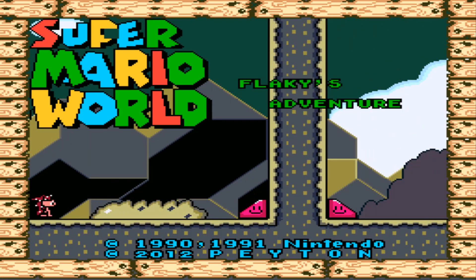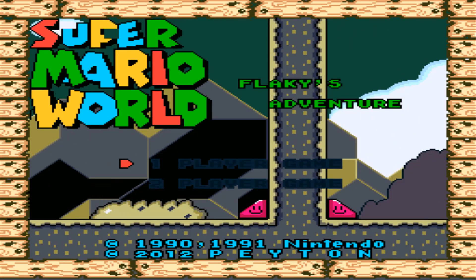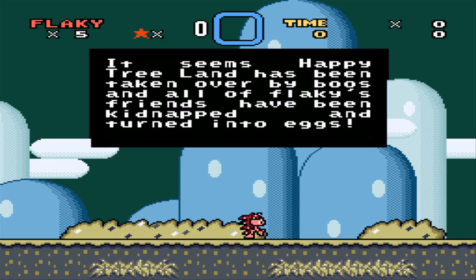Hey, it's Injiboy. Welcome back once again to a new ROM Hack. This one is Flaky's Adventure! And Flaky kind of looks like a hedgehog thing. I'm not really sure to be honest.